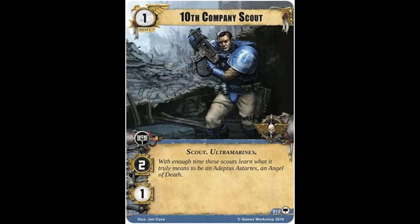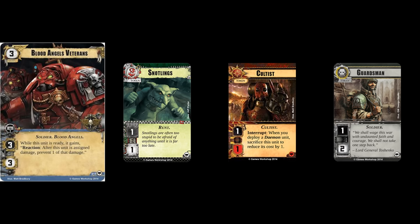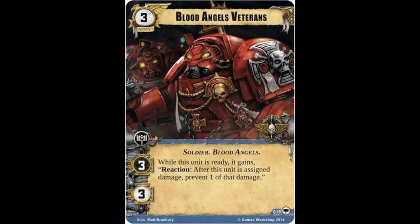Onto a much more interesting army unit, we have the three-cost Blood Angels Veterans. Also with one command icon, but three attack value and three hit points, it has the Soldier and Blood Angels traits, and while this unit is ready, it gains reaction: after this unit is assigned damage, prevent one of that damage.